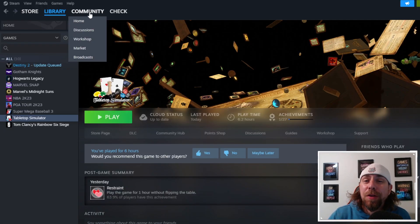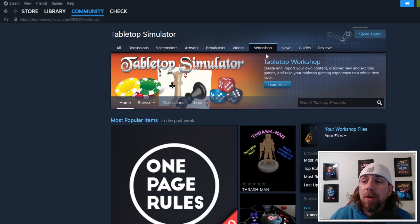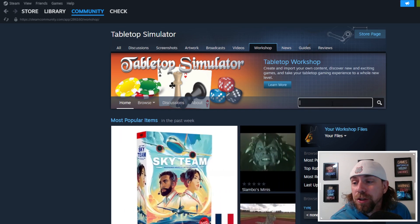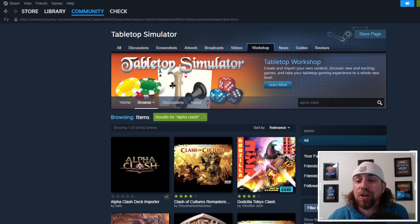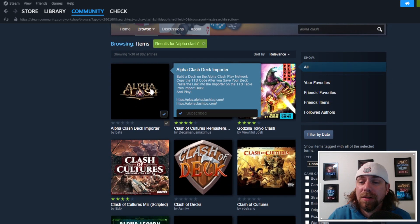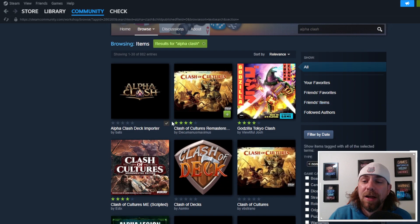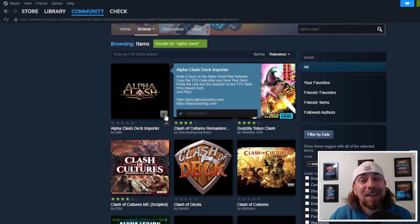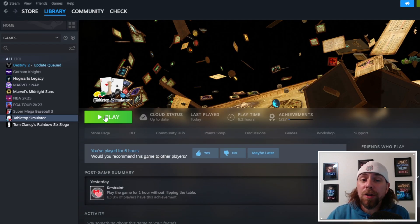Once you have TTS installed, go over to the Community tab, then the Workshop tab. In the search bar, type in 'Alpha Clash' — this will search all the different games available on Tabletop Simulator. The very first result you'll see is Alpha Clash. If you haven't installed it yet, you'll see a little plus symbol — just click the plus to install Alpha Clash.